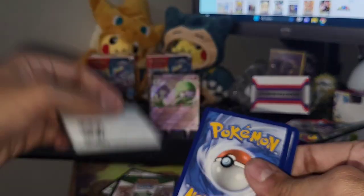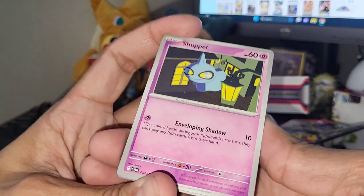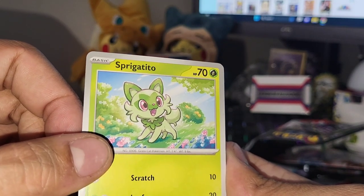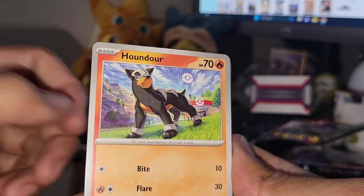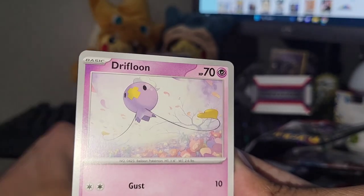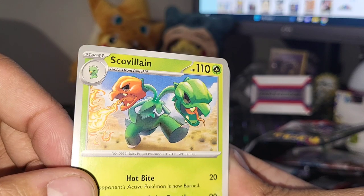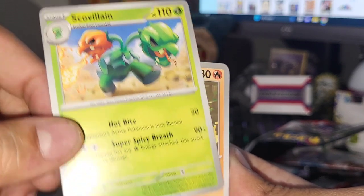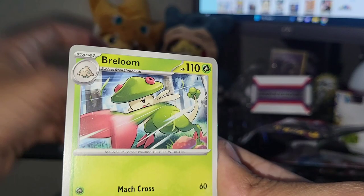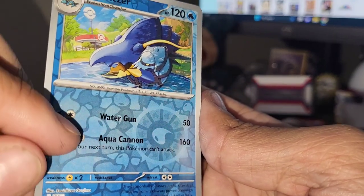Another code card for you guys. Fighting type energy - that makes it easy, then we just go through it. Sprigatito, one of the new starters, leaf type. Houndour - really like that artwork, looks like he's keeping guard of that Pokemon Center. Drifloon. Scovillain - I get it, is he supposed to be like a pepper, high on the Scoville chart? Torkoal, I've always been a fan of Torkoal. Breloom - love that new reverse holo pattern.